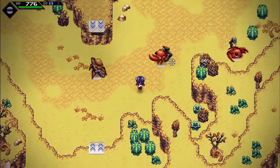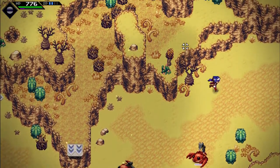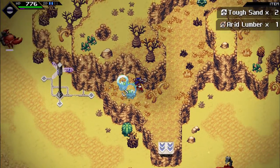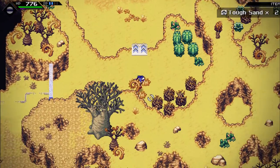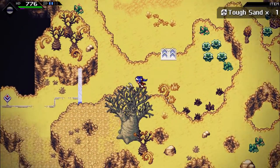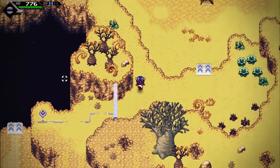This place is a winding puzzle of platforming. It's quite the area. Can I super jump? I can — perfect. Let's see what I get from that tough sand. What's that? Can I get it? No, I can't.